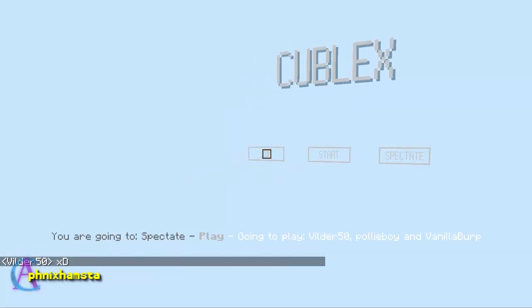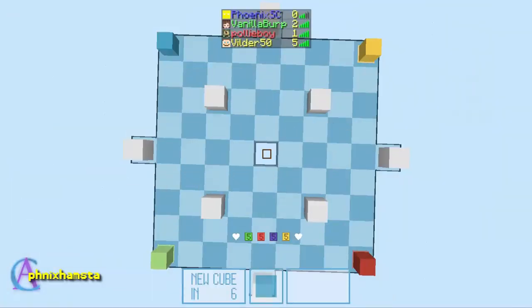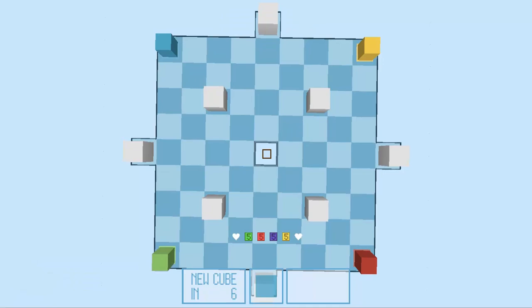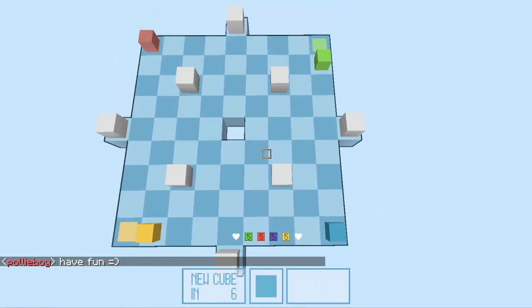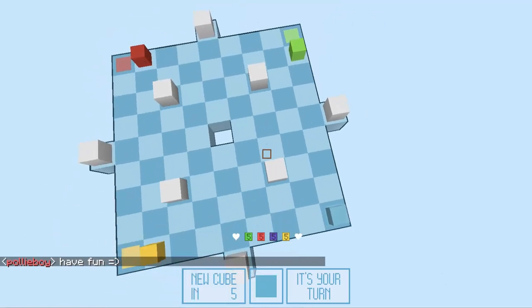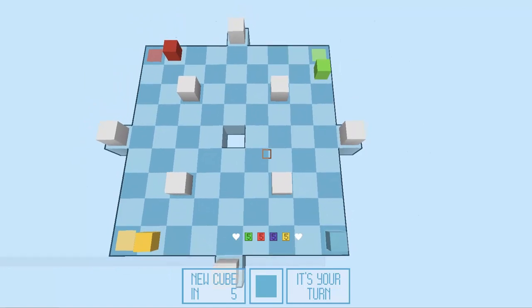What you need to do is just press join and we can start the game. We have four players essentially. Looks like I am blue. So let me just explain what we have in front of us. The idea is as follows: you need to move your cubes and push the other cubes outside of the board.